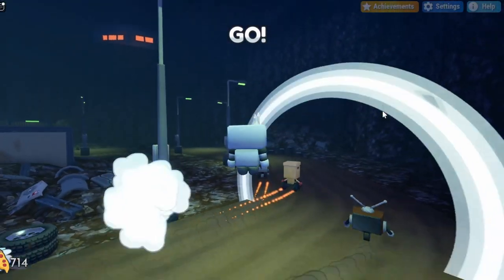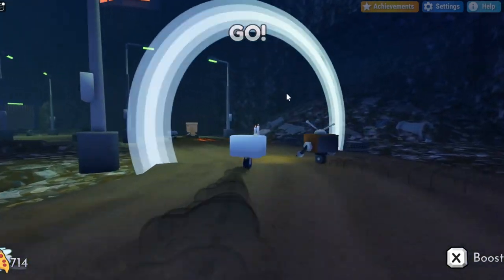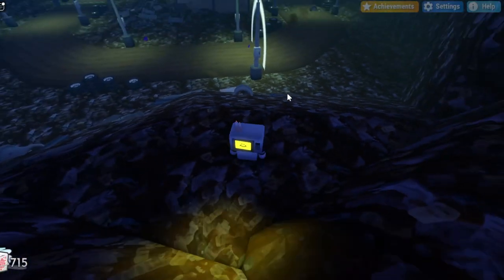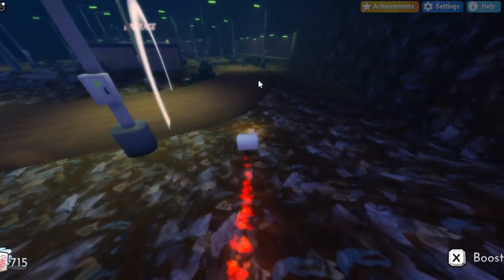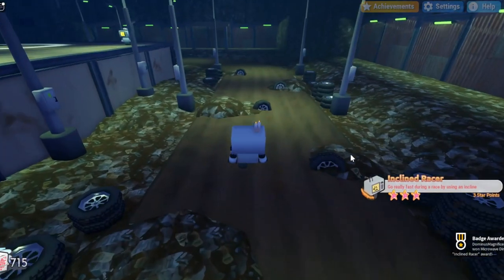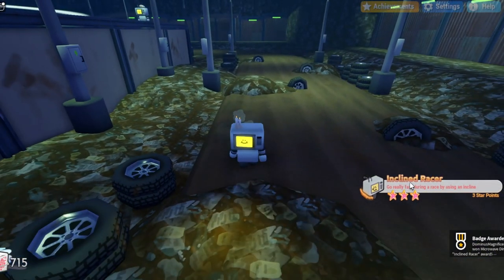Once you start the race, you can head over to that hill that should be on the right, just right when you started. You want to climb to the top and then make your way down using the speed boost — press X, and press X again, and get a really fast speed boost. That should award you with the Inclined Racer badge.